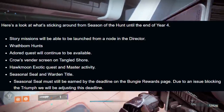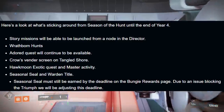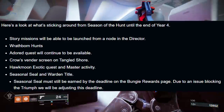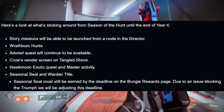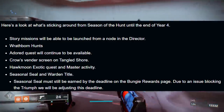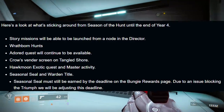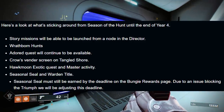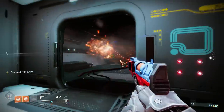The story missions will be able to be launched from a node in the director. Wraithborn hunts are sticking around, the adorned quest will continue to be available, the Crow's vendor screen in the Tangled Shore, the Hawkmoon exotic quest and the master activity, the seasonal seal and the Warden title — but the seasonal seal must be earned by the deadline on the Bungie rewards page. Due to an issue blocking the triumph, they're adjusting the deadline further forward.